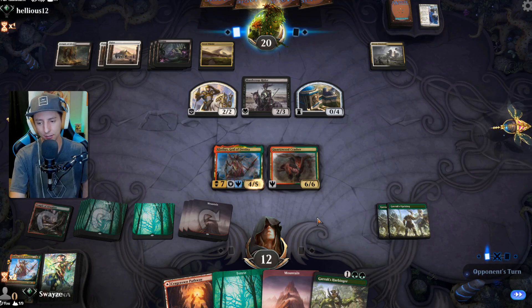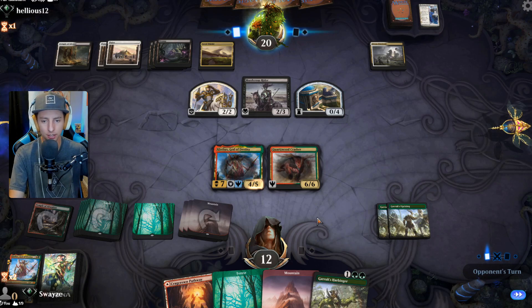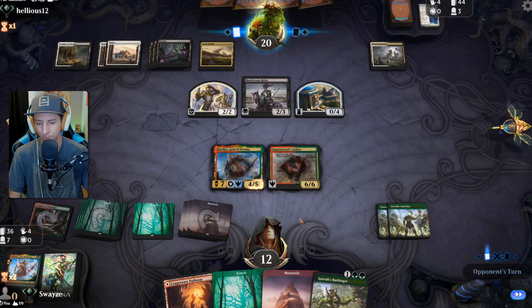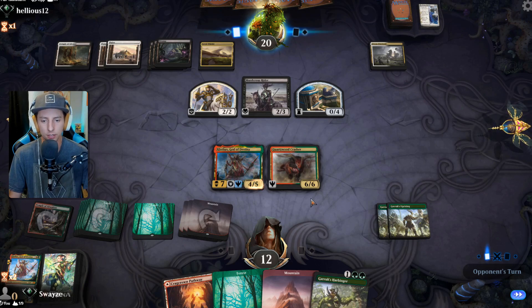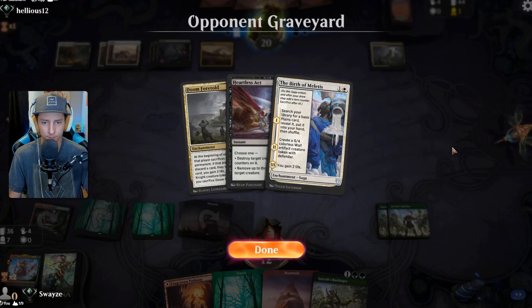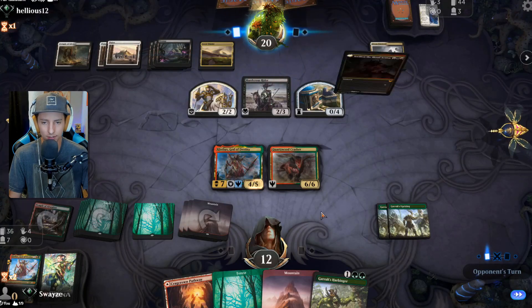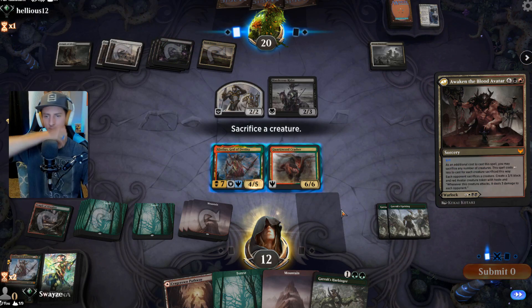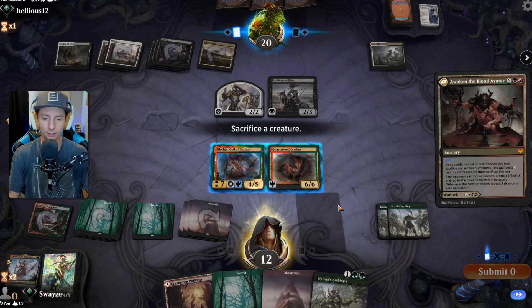We have plenty of mana in hand — I'm just going to keep getting bigger every turn, playing more and more. Thirty-six cards in the deck, no danger of being milled, not up against a mill-style deck at all. We're more than likely going to get Heartless Acted or Murderous Rider'd here. They used a lot of mana for that play.